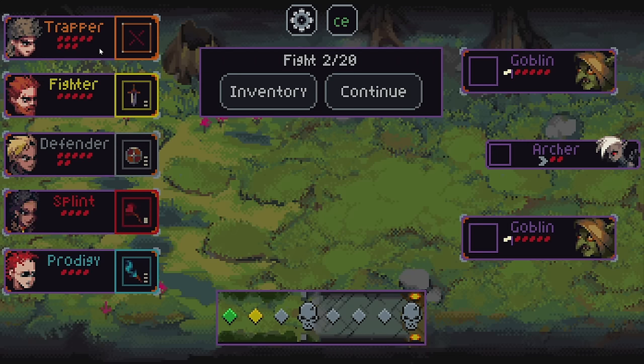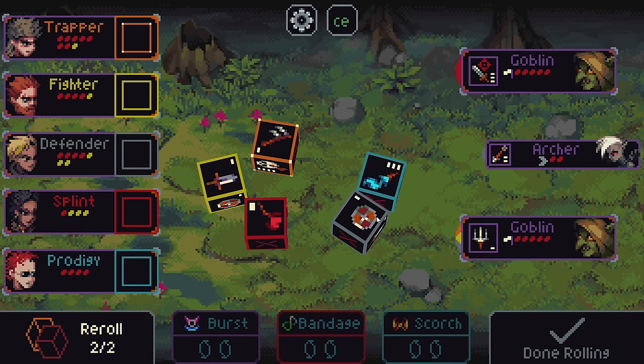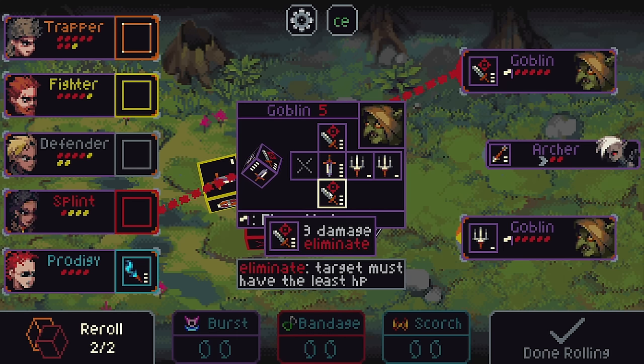They're upgraded, they've got more HP as well. Next round. Given, unless we really luck out and land on that ranged attack die on the Trapper, there's no way we can hit this archer, so our only choice is just to take the goblins out first and then get them. This goblin I want to prioritize because they're doing three whole damage right now. And targets must have the least HP — so this particular dice side can only target an opponent with the least HP, which is Splint or Prodigy.